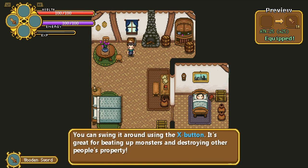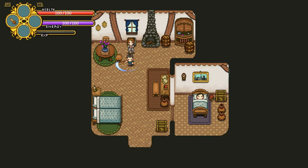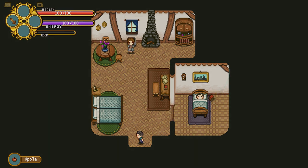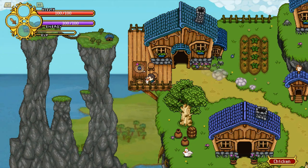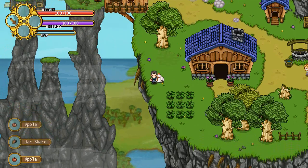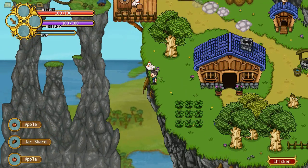Sword! You can swing it around using the X button, and it's great for beating up monsters and destroying other people's property. How's that work? I got a carrot! Pottery shard, apple. Sorry Jonathan, we stole your boxes. Let's go before we get in trouble. Chicken! I think you can kind of pick up the chickens or herd them a little bit — and this here is their chicken coop.